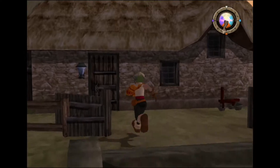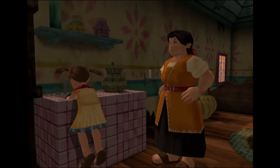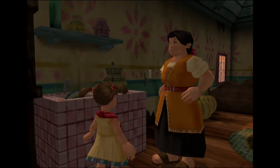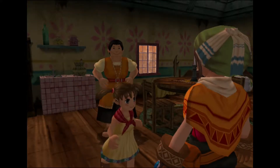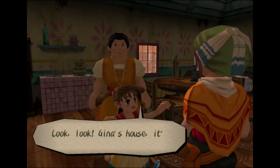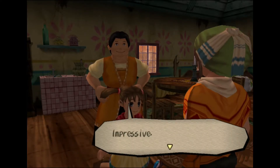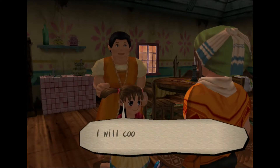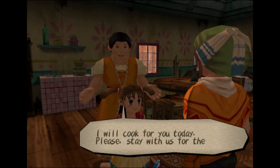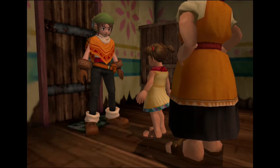Let's go ahead and place these parts. There's an event now, so let's go inside and claim our prizes. 'Oh Toan! Look — Gina's house, it's back to normal. Impressive — I thought you were only a kid and now look at you. I will cook for you today. Please stay with us for a meal. Here, take this for you, Toan.'